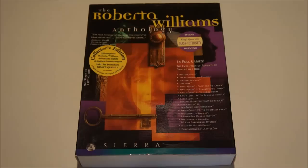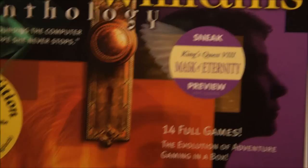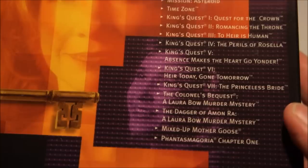On the front of the box it has a list of the games that are in the set. Let me read them out to you: Mystery House, Wizard and the Princess, Timezone, and King's Quest 1, 2, 3, 4, 5, 6, 7, and also a preview of 8 as the sticker says, then the Colonel's Bequest, the Dagger of Amun-Ra, Mixed Up Mother Goose, and Phantasmagoria.